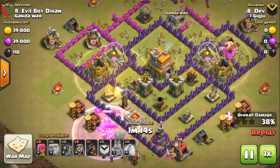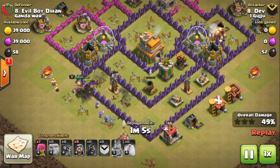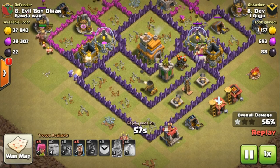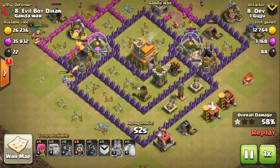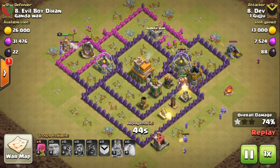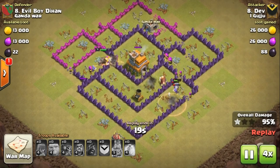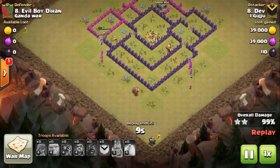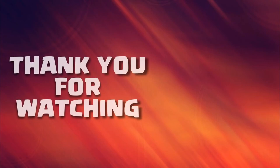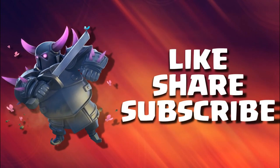Wizards are deployed from the bottom to clear the king, and the remaining defenses — two cannons, an air sweeper, a mortar, a hidden tesla, and an air defense — are taken out. All defenses lock onto the giants, allowing wizards to sweep through. The result is a 3-star attack with 99% destruction. Great job by Dev, and thanks for watching — next episode in a couple of days. Like, share, and subscribe for more content. Stay tuned for more quality clashing!